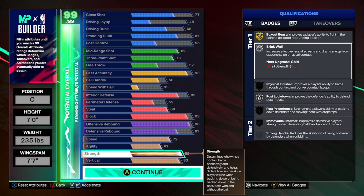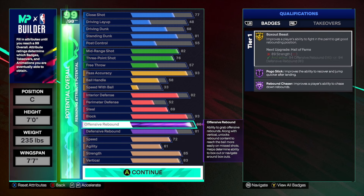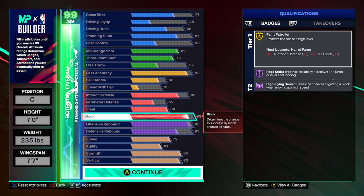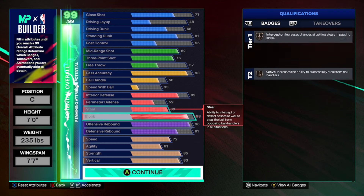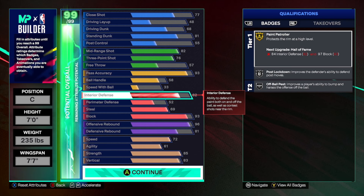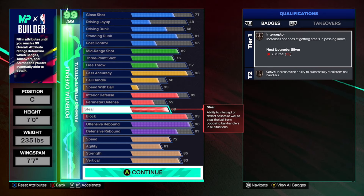We have an 85 strength for silver brick wall and gold box out beast. Silver brick wall is surprisingly super effective this year. If you want, you could use your max plus one on it to make it gold brick wall. But please do not go out of your way to get a 91 strength — you're going to feel ridiculously slow at this height if you go any lower than a 72 speed. With the 72 speed, we're going to get a motion style proven by 2K Labs to be the fastest in the entire game, and it's going to make you feel like you're gliding on the court. You get a 93 block rating, Hall of Fame defensive badges, and gold paint patroller. This is the first center build I've made in years where in my first five rec games, I didn't get dunked on by some random point guard. My paint defense felt amazing.